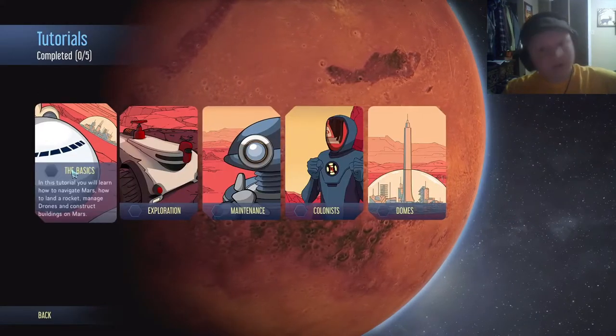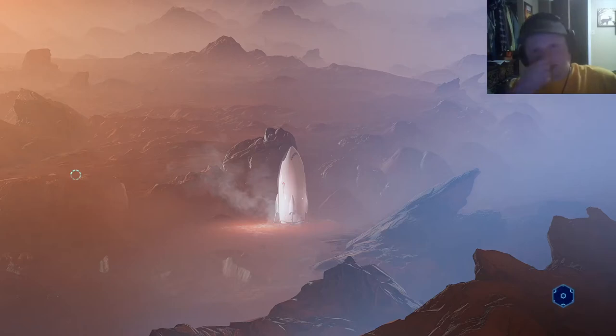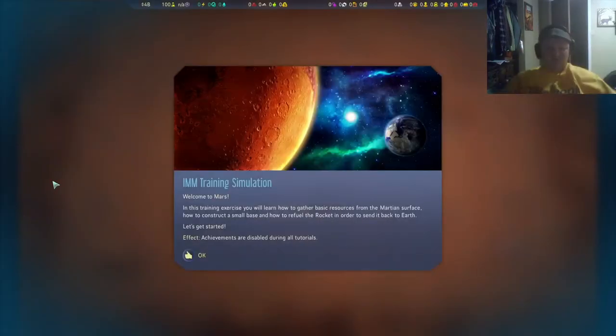Like any other good game, gotta start with the tutorial, right? Welcome to Mars. In this training exercise, you will learn how to gather basic resources from the Martian surface, how to construct a small base, and how to refuel the rocket in order to send it back to Earth. Let's get started!